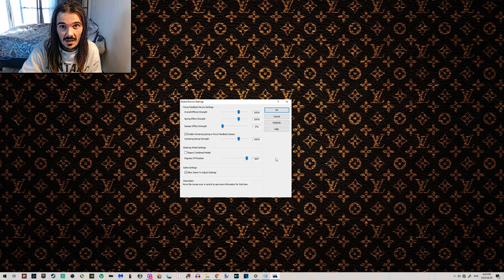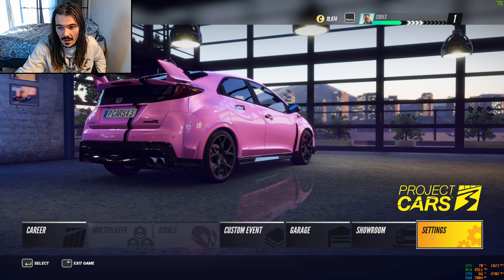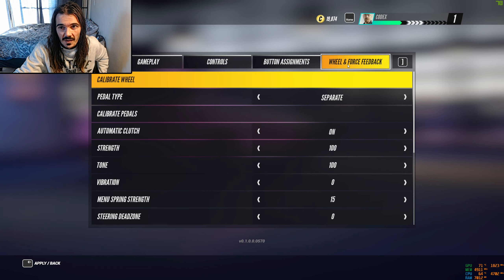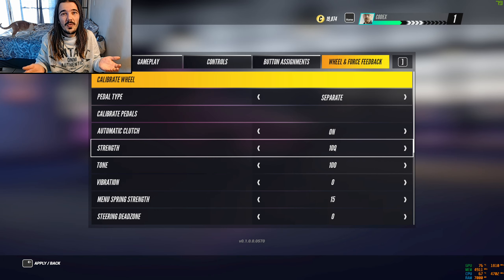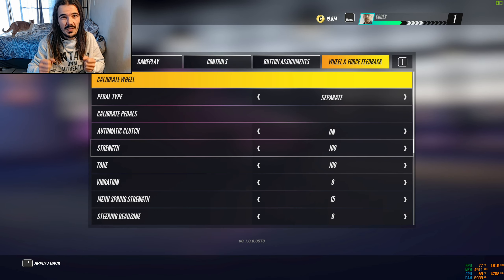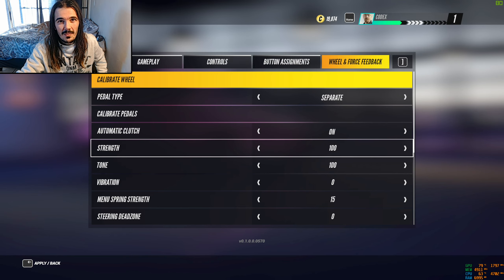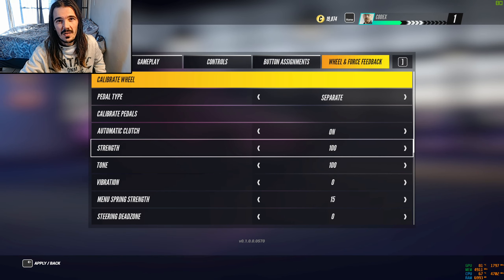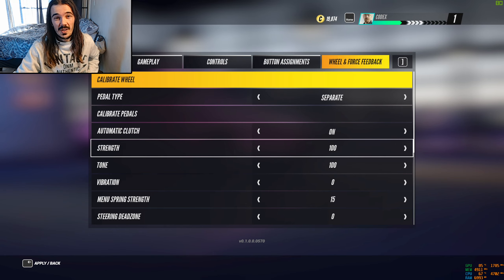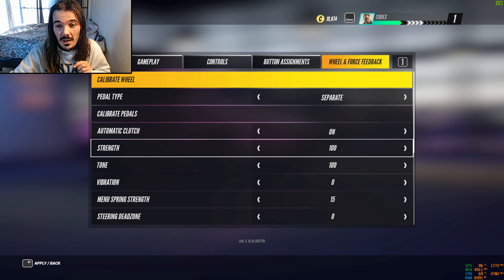Let's hop into the game and I'll show you my in-game settings — wheel and force feedback. I've got my strength at 100 because there's not a lot of force feedback responsiveness in this game. You can't really feel the force feedback as hard as in most other games, so I've bumped it all the way up.